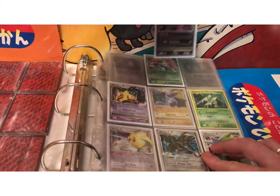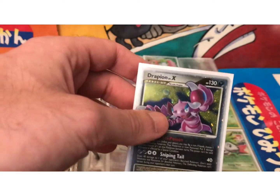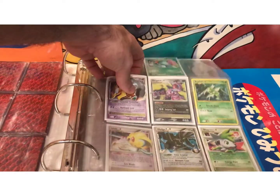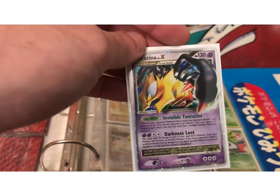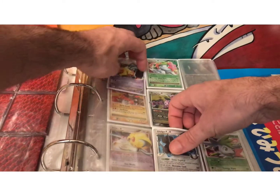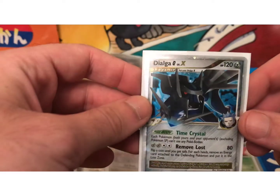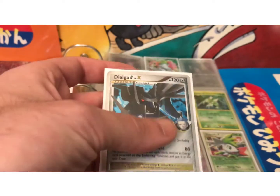Drapion is going to be a card worth a little more than the rest, around that $10 range. This set also showcased Giratina in its original and altered forms. Giratina's theme is a Pokemon that traveled between dimensions, while Dialga is a Pokemon that travels through time. This set also showcased the G Pokemon, which stands for Galactic. Very cool.